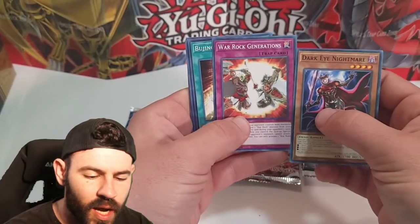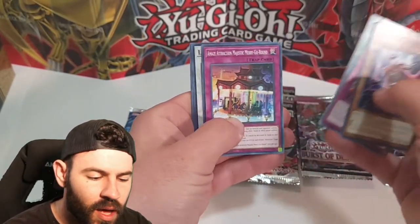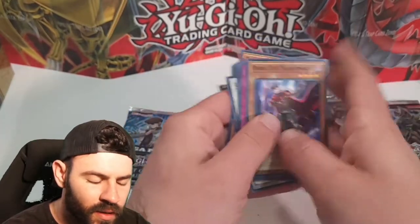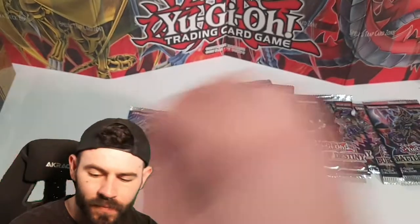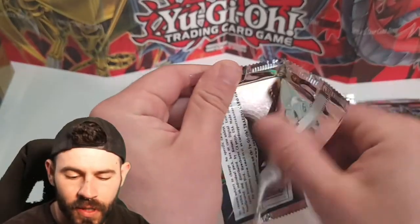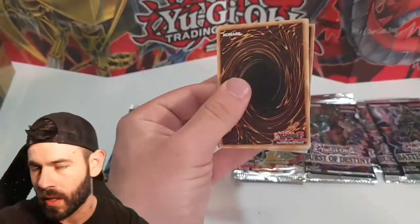Dark Eye Nightmare, War Rock, A Maze Attraction, and the Laval of Ex-Lord. That's the one tough thing about buying loose packs - you never know what you're going to get. You could get some epic stuff, or you could get a bunch of supers.